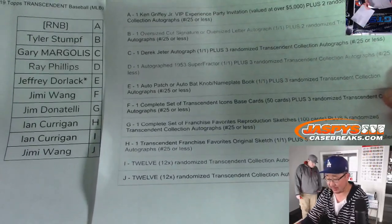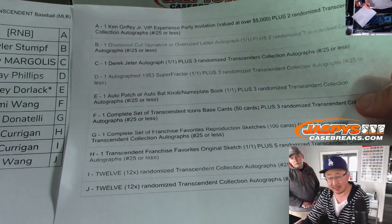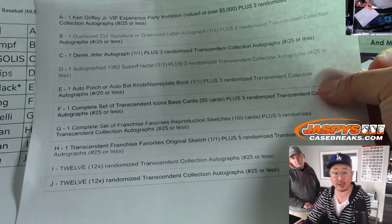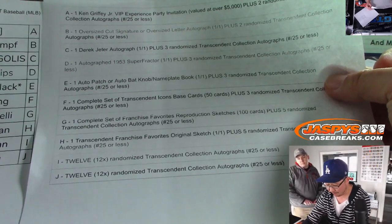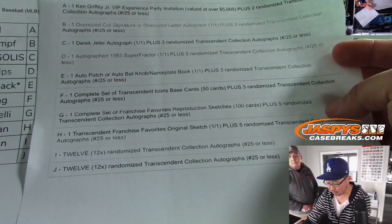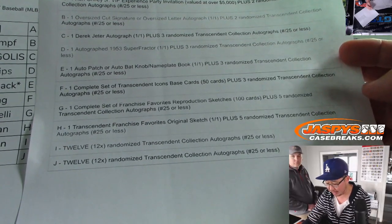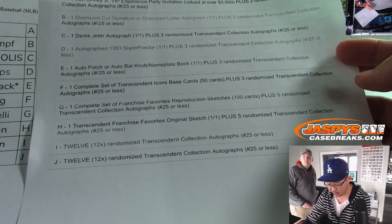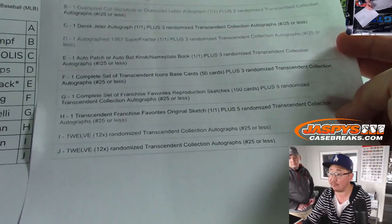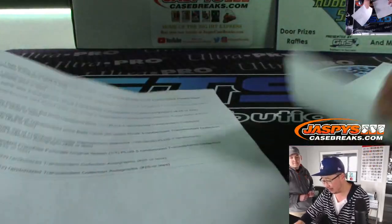Tyler, you'll get whatever the cut auto is going to be — that's pretty awesome. Gary, congrats — you'll get the one-of-one Jeter plus three other transcendent autographs. Ray also gets the super fractor. Jeff gets the one auto patch or auto bat plus a few autographs. Jimmy gets the complete transcendent icons base set plus three gold-framed autographs. Jim, you get the complete set of franchise favorites reproduction sketches. Ian with H and I, you get one franchise favorites original one-of-one sketch plus five gold-frame autographs, and another 12 for being in spot I. Jimmy also gets 12 autographs — those will be randomized. Congrats everybody.